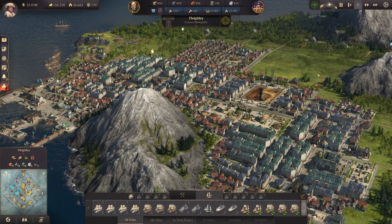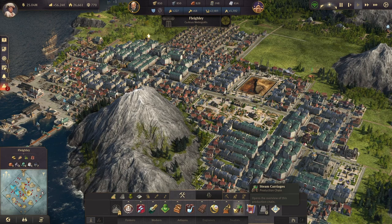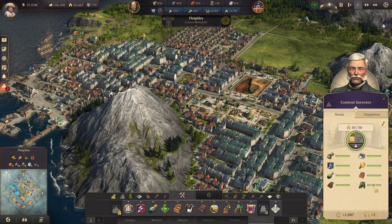Hey guys, how's it going? Welcome into the next part of our Ultimate Guide for Anno 1800. The city has fully developed into a bustling little curious metropolis, according to our city counter at the top, and we have everything unlocked for the base game in the old world.